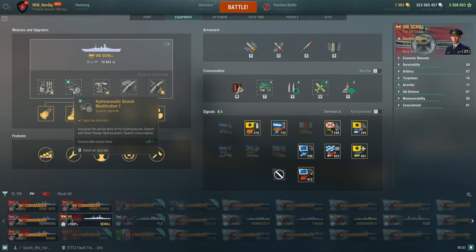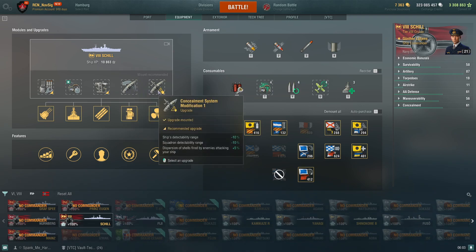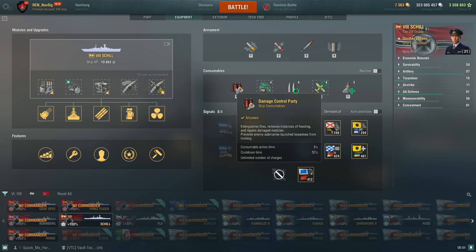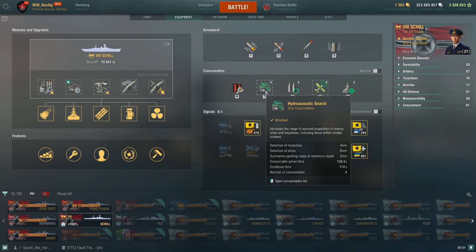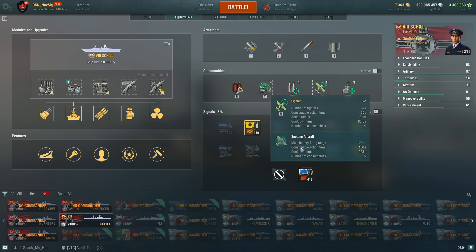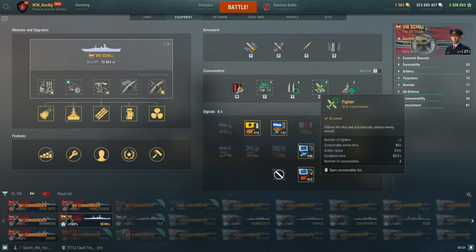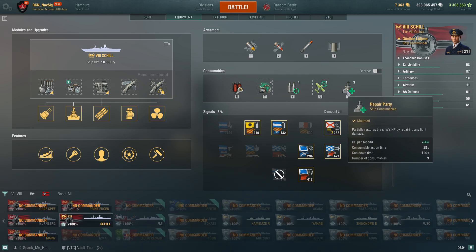For equipment: I took the main battery modification, hydro acoustic upgrade, and aiming modification for the distances. I also took steering gear modification — important to help turn so I don't get caught broadside. Concealment is decent for a cruiser, with a 57-second repair reload. The upgraded hydro gives 6km detection for ships and 4km for torpedoes, which is up there with the GK. The reload booster is fantastic — 50% reduction lasting 20 seconds. I take a fighter plane, and the heel consumable is awesome — you don't usually get that at tier 8.